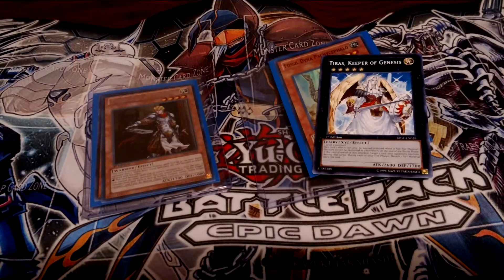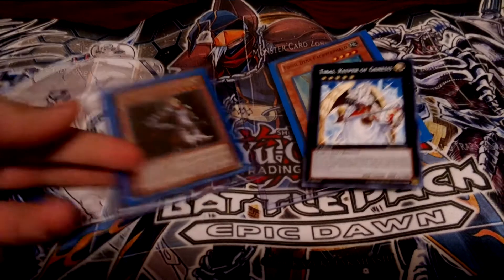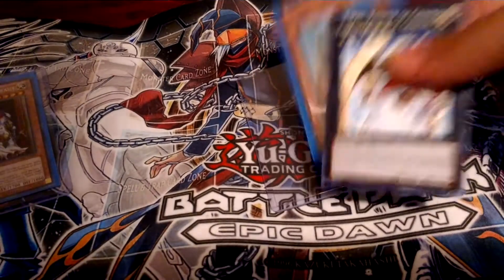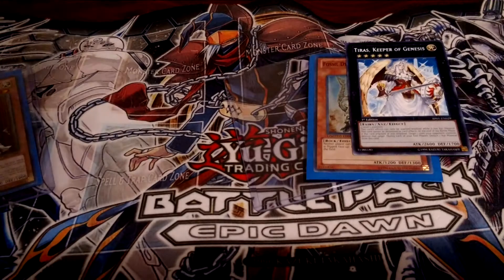I have two trade proofs to go before we get into the Trade Binder. This one is for Master Apprentice 1 — it is his Noble Knight Madrot. And then this one is for Valor Stomp — it is a Tiras, a Rare, and a Fossil Dyna Super. So I'll be sending those out today.